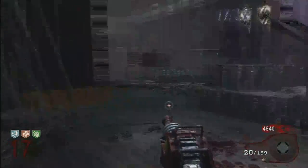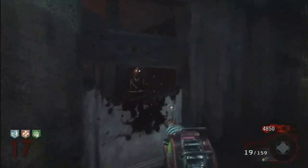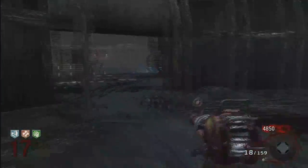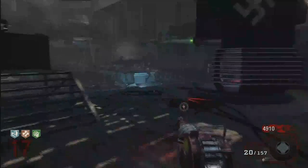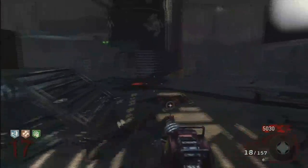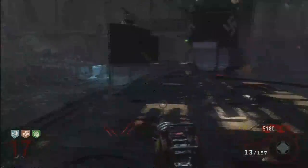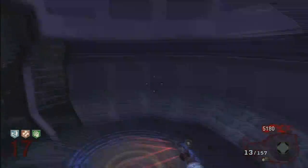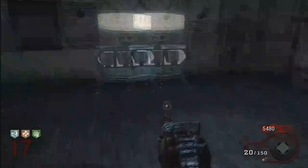We can upgrade soon — sweet. I'll just use the teleporter and throw grenades to make crawlers once I get enough points. I will be upgrading my Ray Gun first — the Thunder Gun doesn't really need upgrading right now. There's a double points! Alright, so upgrade first, check grenades after.